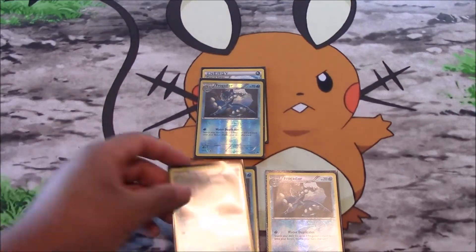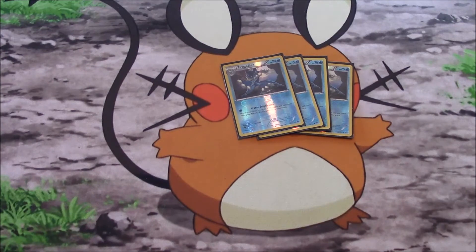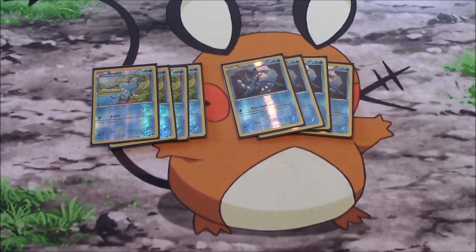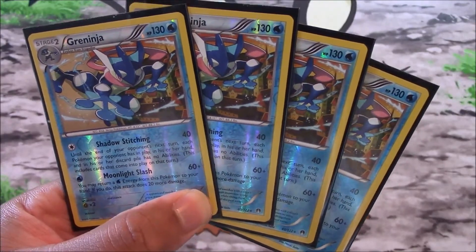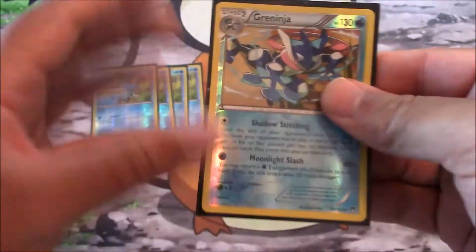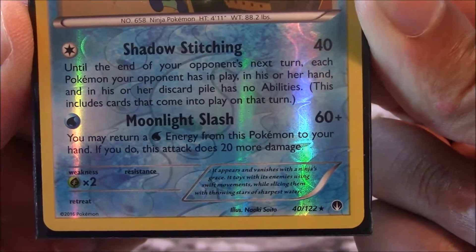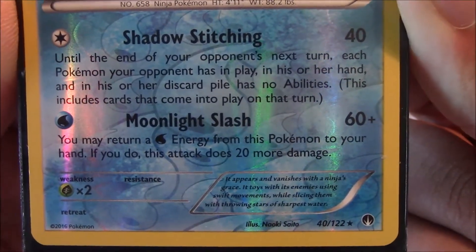We run four copies of Frogadier, so we'll go ahead and lay our Frogadiers out there. We're running a four-four-four-three lineup — four Frokies and four Frogadiers. We are also running four copies of Greninja, with 130 hit points. We really focus on the first attack if we're facing a deck that relies on abilities: Shadow Stitching, for one Colorless energy, does 40 damage.